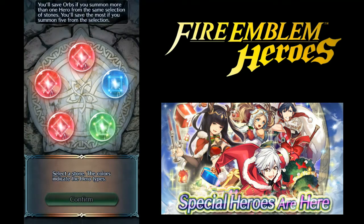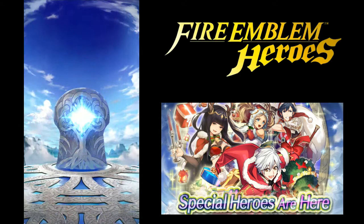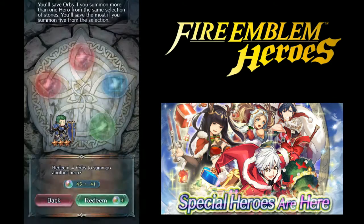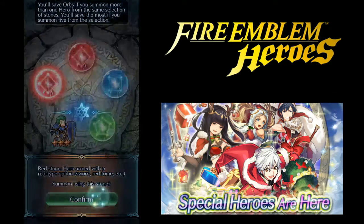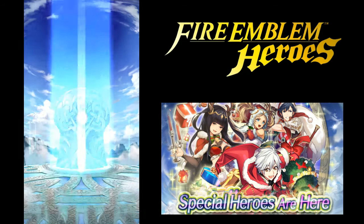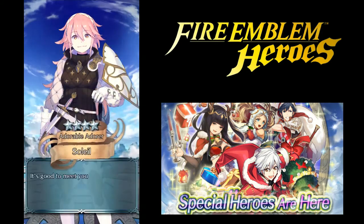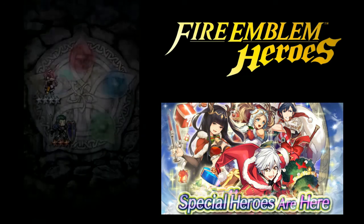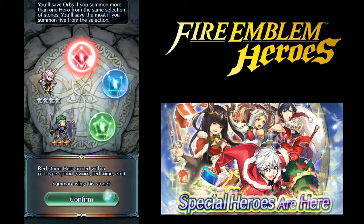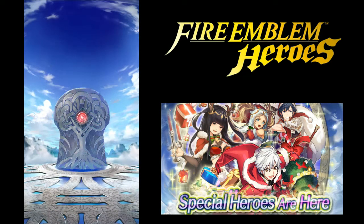This gives us a chance for all the Christmas versions of these characters. This looks like a three-star so we'll move on. It now says four instead of five since this is the second pool. We have a chance here - actually I don't think I have Soleil. That exclamation mark means it is a new character, so that's cool. Last chance for Tharja in this pull - we got the cloud puff!